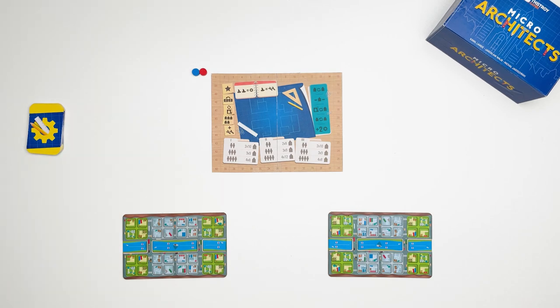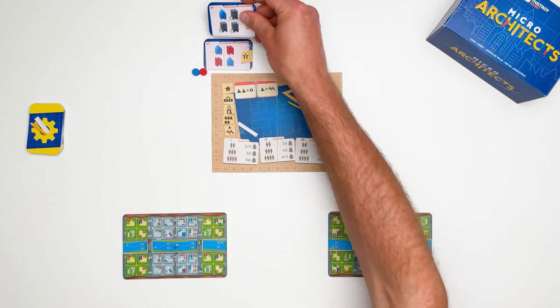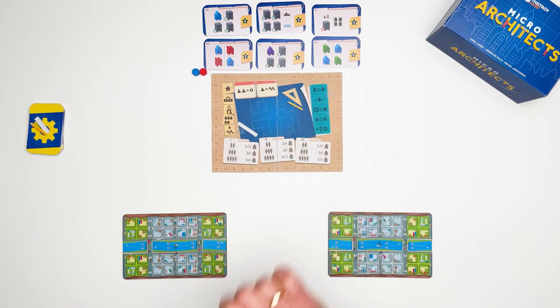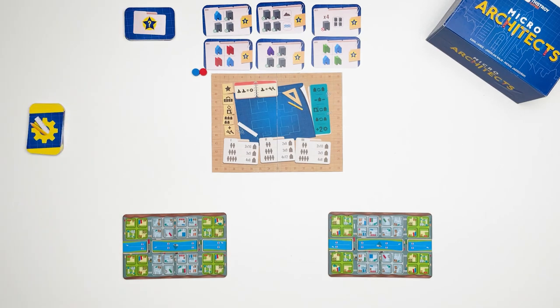A game of Micro Architects takes place over the course of 3 rounds. Prepare 2 gold tiles for each round of the game — so this will be round 1, round 2, and round 3. The rest of the gold tiles can be put aside as they won't be used.